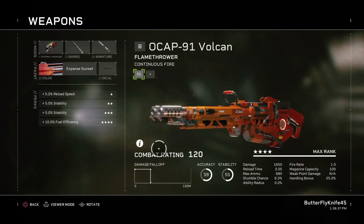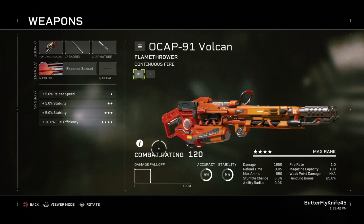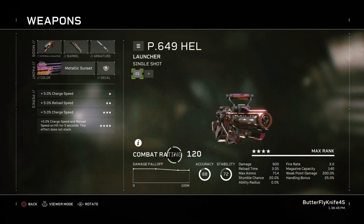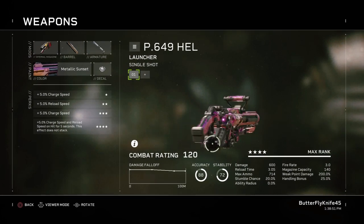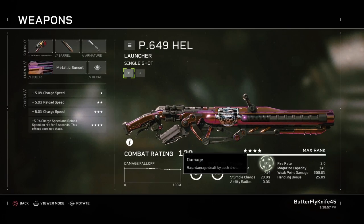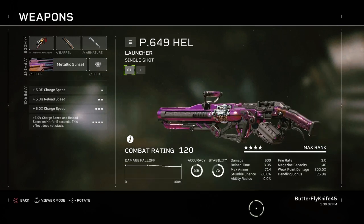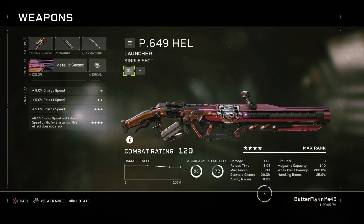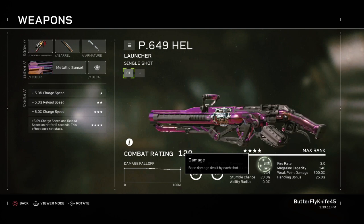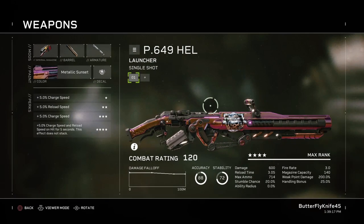This is a flamethrower. It kills bugs really good up close. This is the worst gun in the game, period. It's just a big, slow-firing laser, and I don't think the damage justifies its slow rate of fire. This one's just a hassle to use — you can skip it if you want.